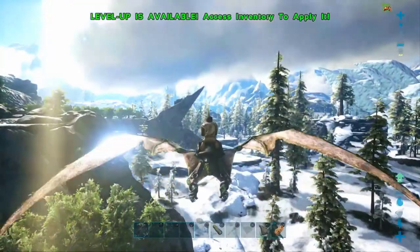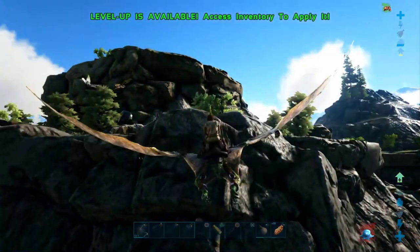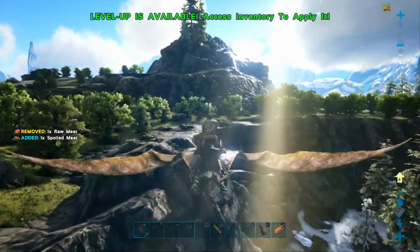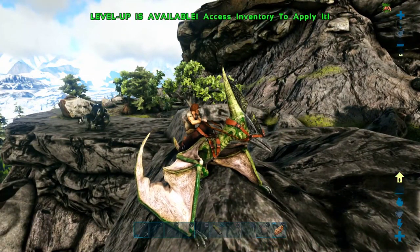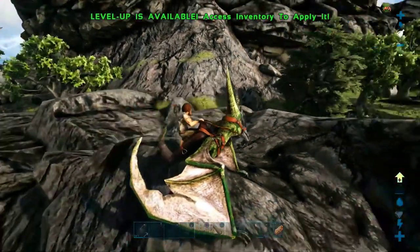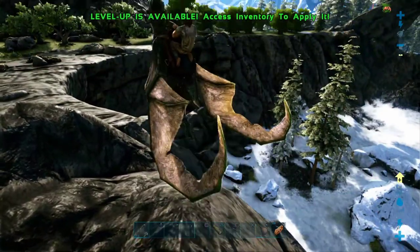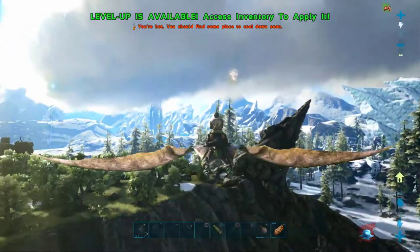We got two tek stegos and a bunch of argents — I need to make sure I have enough stamina to avoid the argents because those things are bad news. By the way, this is actually an oil node right here sitting on top of the surface, which is interesting. The sun is in my eyes — I am not liking that, not one bit.